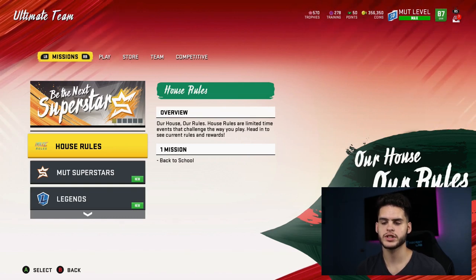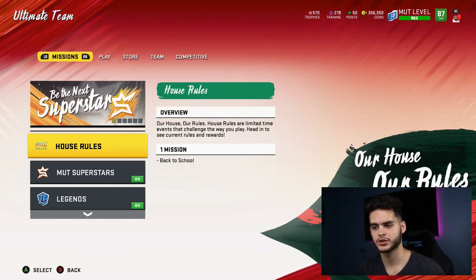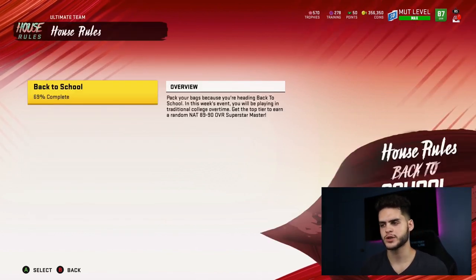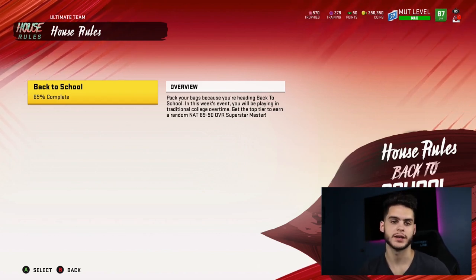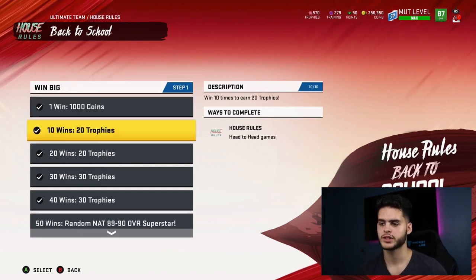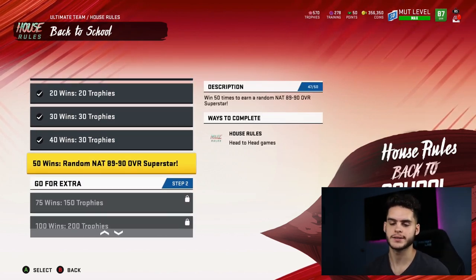You do get a lot of trophies for these, so comment down below what you'll be using them on and how you intend to use them, if you even plan to go that far with the objective list. So going over the objectives first: it's the back-to-school objectives. Pack your bag because you're heading back to school in this week's event. You'll be playing in traditional college overtime. Get to the top tier to earn a random 89 to 90 overall superstar master. It starts with one win for a thousand coins, 10 wins for 20 trophies, 20 wins for 20 trophies, 30 wins for 30 trophies, 40 wins for 40 trophies, and 50 wins for a random 89 to 90 overall superstar.